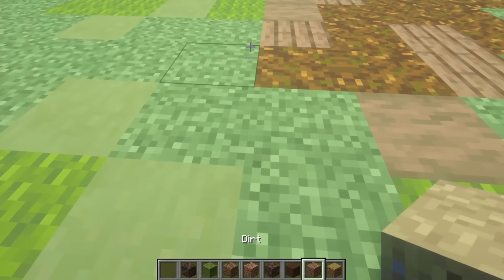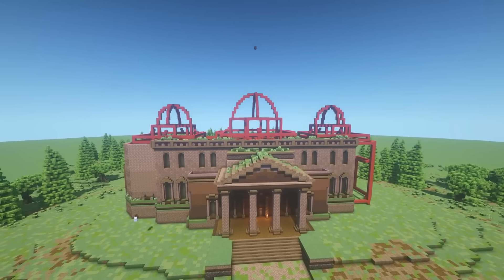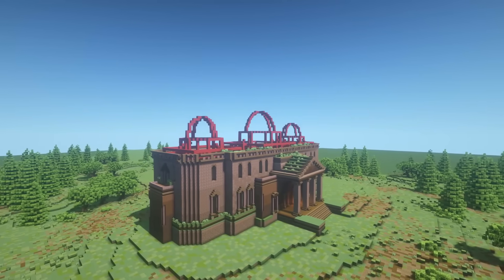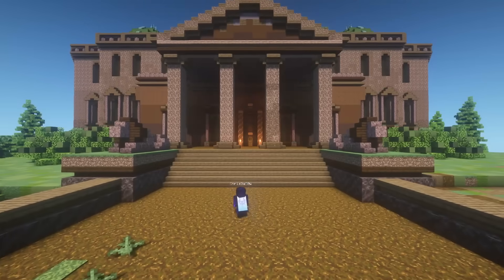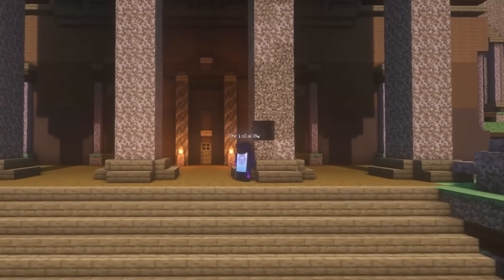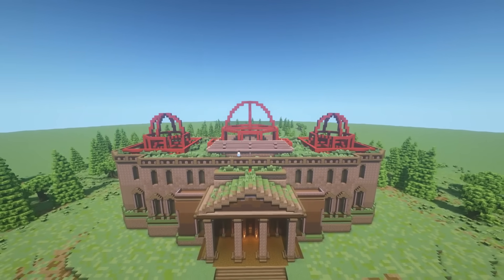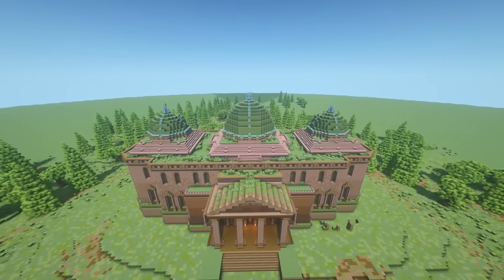Look at all the different dirt blocks I can use. I began work immediately, creating the basic shapes of what would soon be my glorious mud hut. I want this to be an amazing mansion from afar, but then when you walk closer you realize it's literally just made of dirt and grass. I was off creating the weirdest but honestly most beautiful house I've ever made.